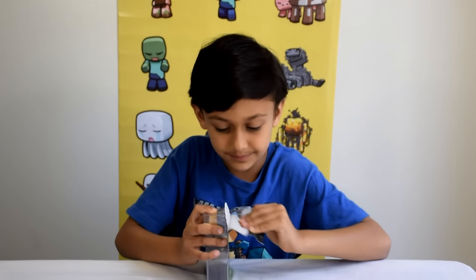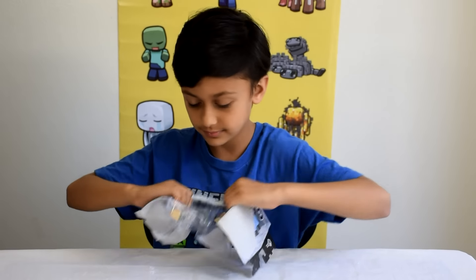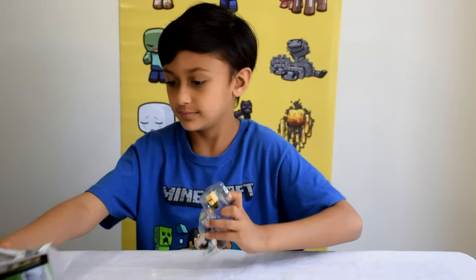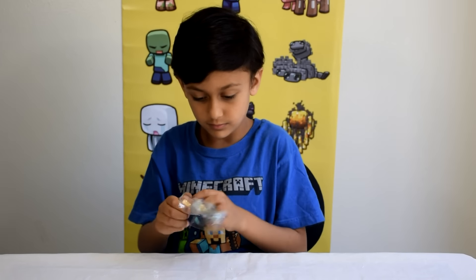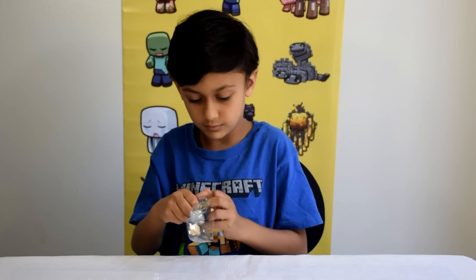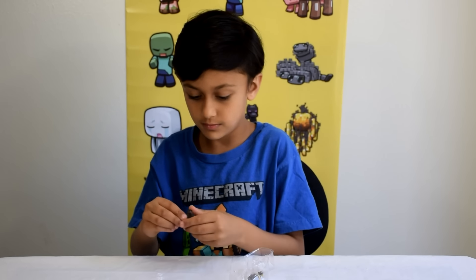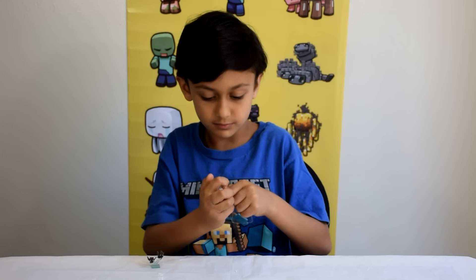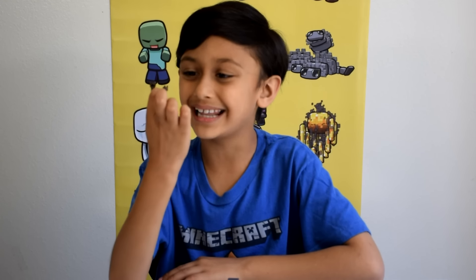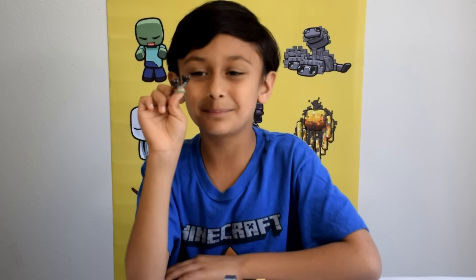Let's open it up to have a closer look. This is Bats. He's brown in color. He has white eyes. He has a cool stand that is blue in color.